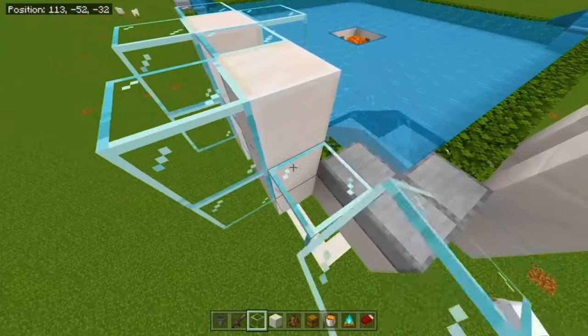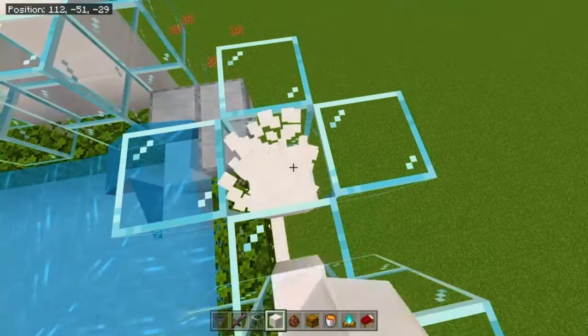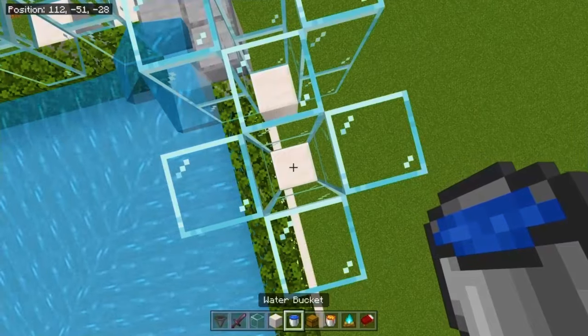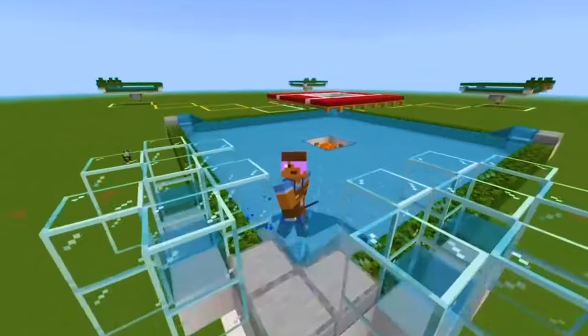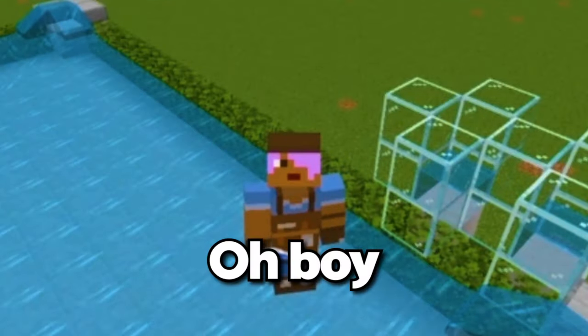We're going to surround each one of these capsule structures using glass. Now destroy the two top temporary blocks. Place water at the bottom of every single block of these rooms. You're probably going to ask why we place water there — well, nobody asked, but I'm still going to answer.